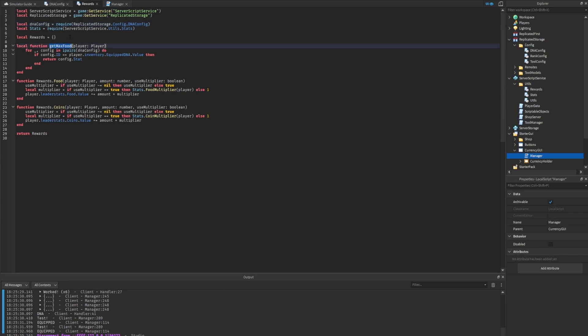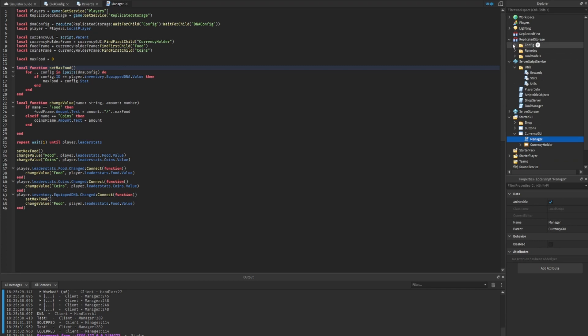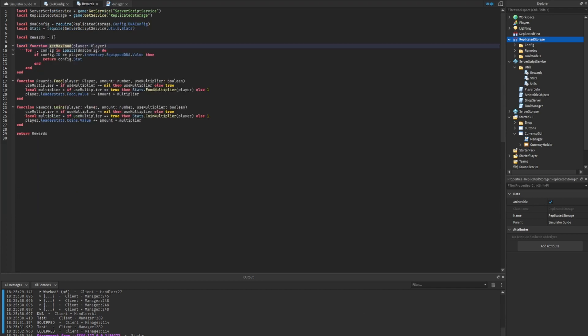You might wonder whether this function should be in a module script since it's used in two places. Realistically, since this function is shared between client and server, the replicated storage doesn't currently have any utility module scripts - those are in ServerScriptService - so the client can't access them. Creating a utilities folder in replicated storage for just one function used in two locations doesn't seem necessary, so we'll duplicate it here.